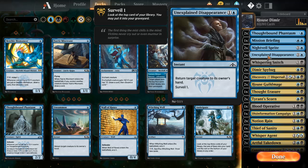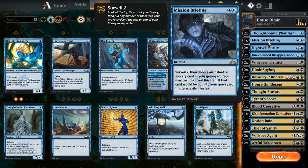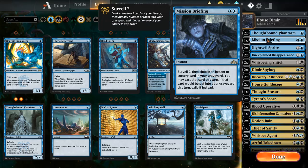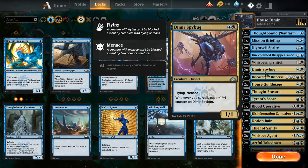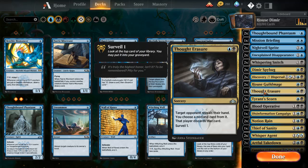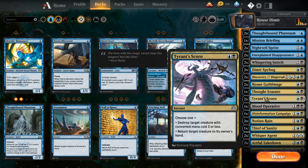And there are cards like return target creature — surveil one, surveil one, surveil two — whenever you surveil put a +1/+1 counter. There are some really cheap cards in here that are easy to play, low mana cost, and the surveil combos get ridiculous.